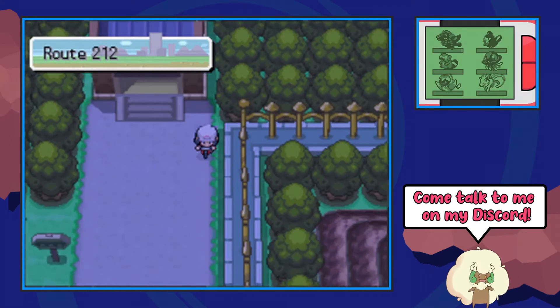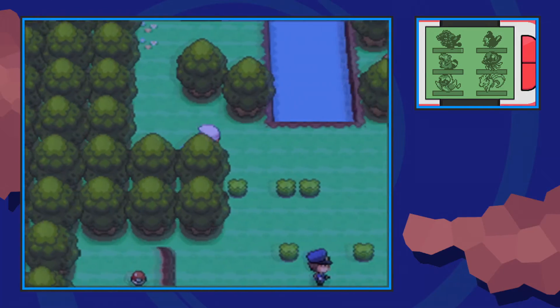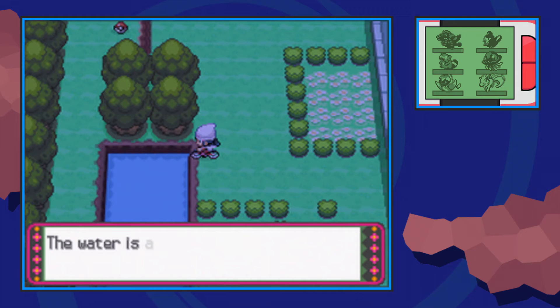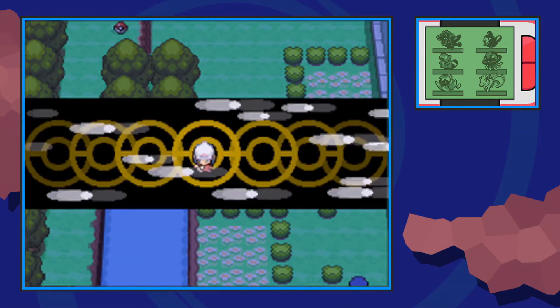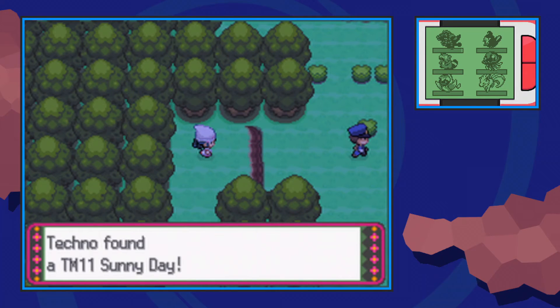If you go through this gate to the south it's actually going to lead you to Route 212, and you just want to stick to this side over here past these two policemen, past the first pond, and eventually you're going to come across a second pond to which you can surf across, or if you like you can cut the tree that's in the way. Either way you can get TM11 Sunny Day right here.